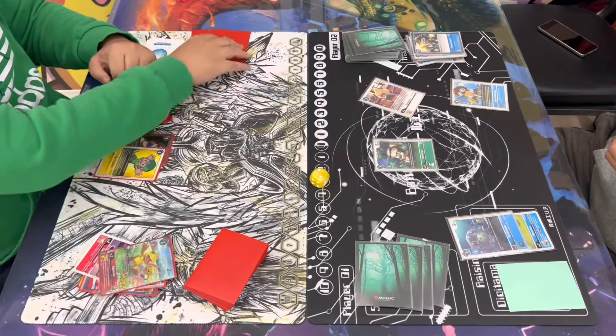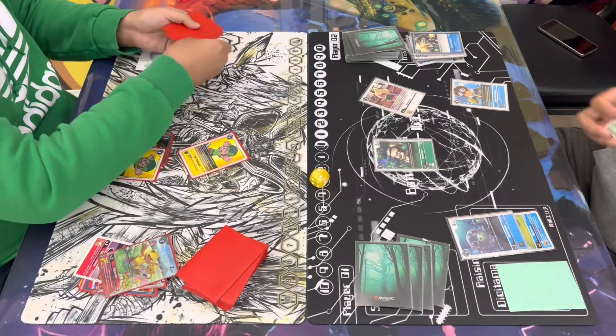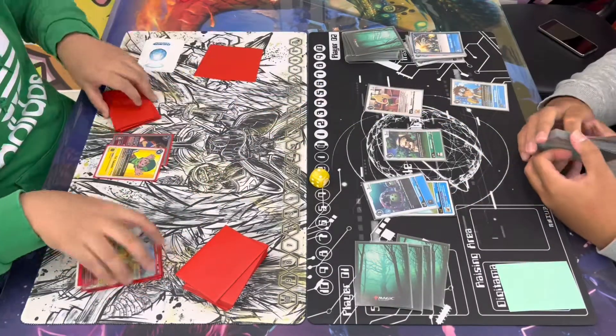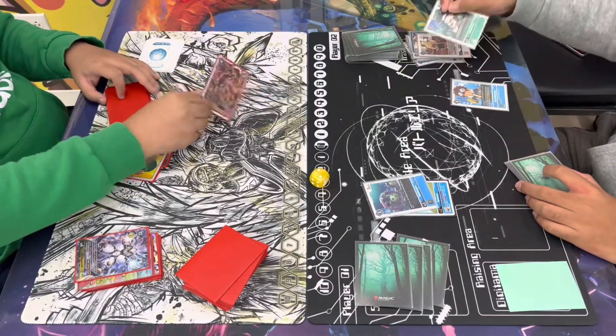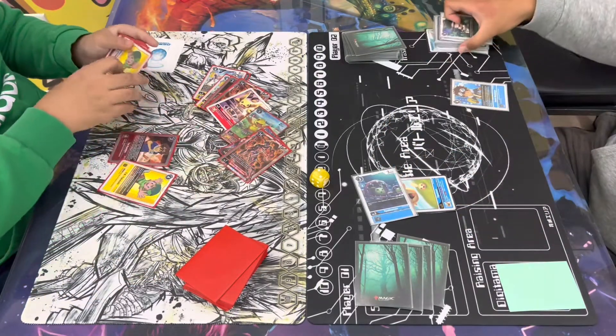Gabe's gonna go ahead and play the TK, go ahead and look at the top two security. He does reveal the yellow TK again, so he's gonna be able to recover one because that is a yellow card. He's gonna promote the Siakumon. He swings into the Pokemon first — it does die. Swings with the Arbormon next, and there's nothing in security that saves Gabe this turn. So Siakumon's gonna swing for game — Jerome wins Game 3.